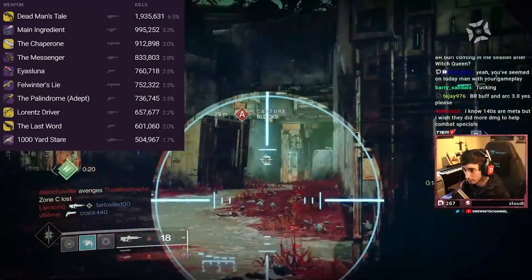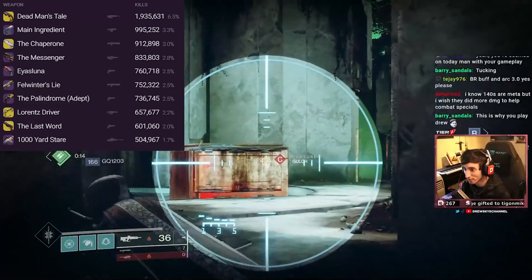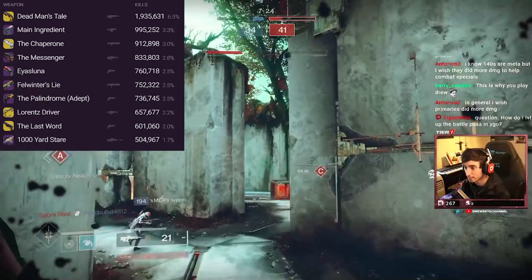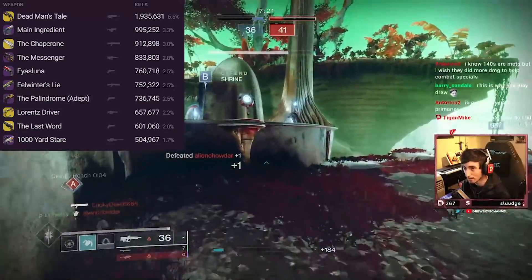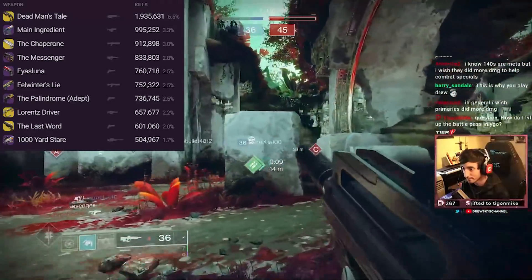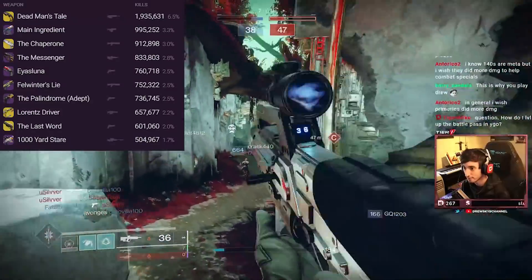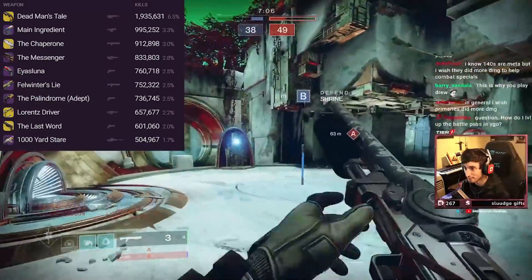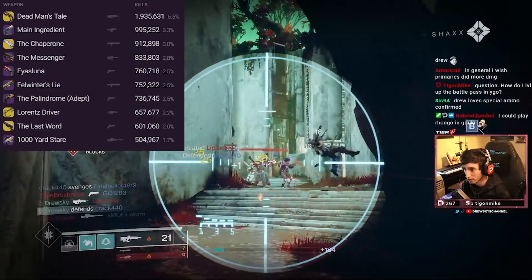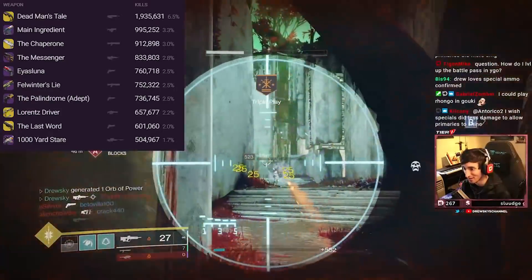There are other rolls — debatably even better, like Timelines Vertex — that could go toe to toe with Main Ingredient. The difference is a lot of people got this specific roll from Xur, so it sees a lot of representation. Main Ingredient is getting nerfed with Tap the Trigger getting nerfed in Witch Queen, which is a good change overall, but I don't think it's enough for fusions as a whole. Chaperone next to Main Ingredient doesn't surprise me either — these are the two kings of close mid-range special weapons.